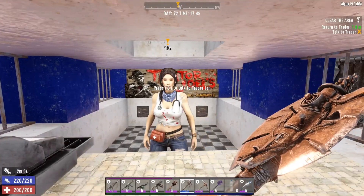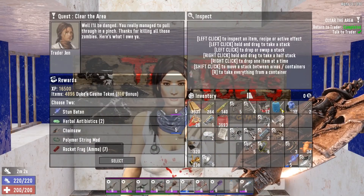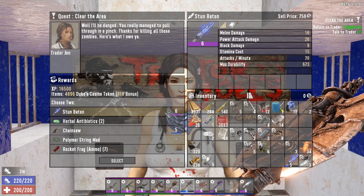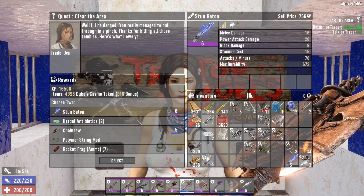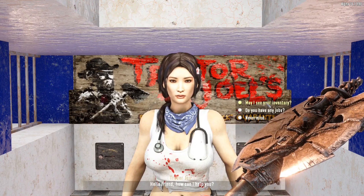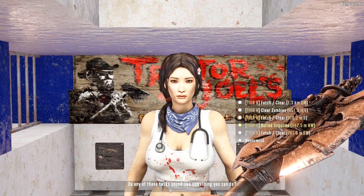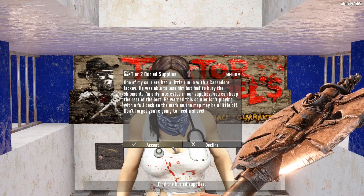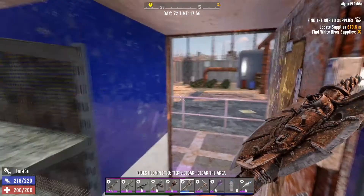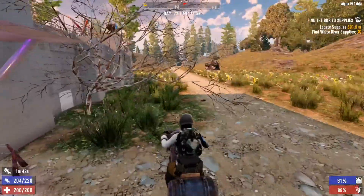Jen, give me something good — I need a level six steel axe. Dang it, I saw the level six and thought maybe I'd gotten lucky a second time calling it. But no, that's okay. What else do you have for jobs? A buried supplies quest — I haven't done one of those in forever. Maybe you'll give me the meat stew recipe — that's actually what I want.